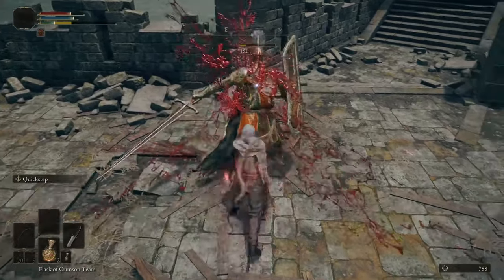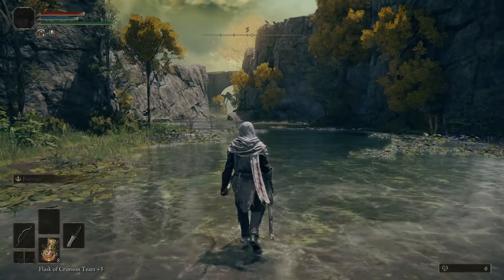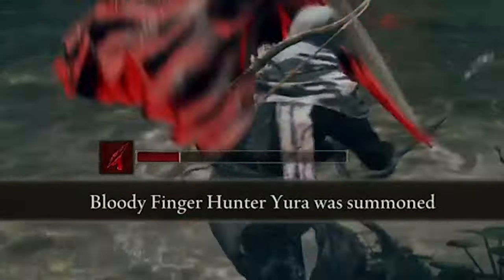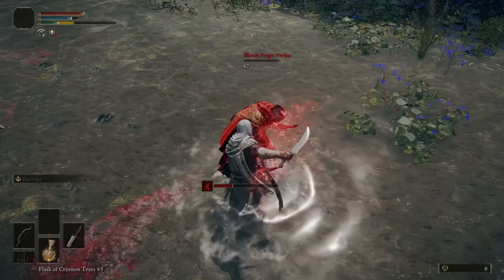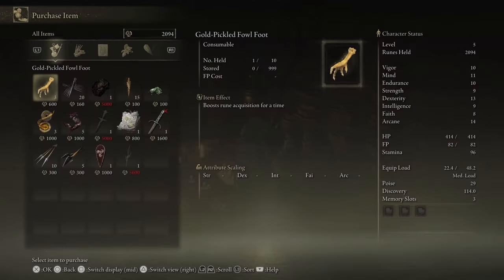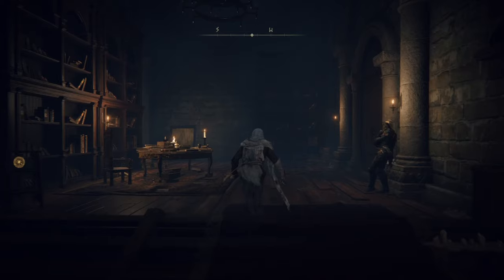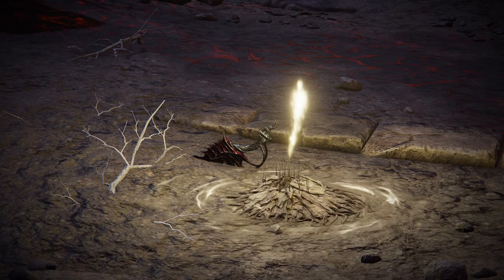Two bleed procs was all it took to defeat this knight and his comrade. The next target is the first bloody finger that you'll encounter. Normally this would be a hard fight, but a nearby summon named Yura comes to aid soon after the fight starts. Together we killed another member of the dynasty. With this done, I could finally upgrade my standard dagger to the Reduvia. After this I killed Patches and then bought his crafting book for many rune farming opportunities, which would increase my rune level throughout the run.